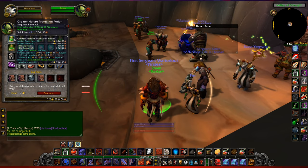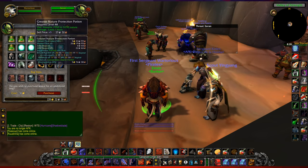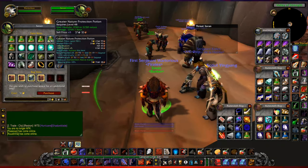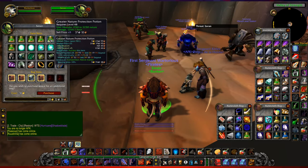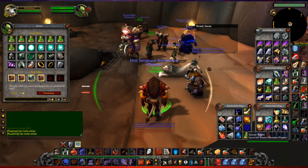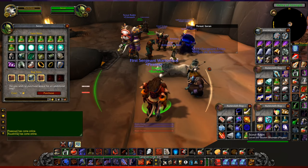You may notice I've got a lot of Greater Nature Protection Potions, which are going to be really useful, and the price of these is probably going to go up. If you've got someone who can make these for you, I think they take one Elemental Earth, one Dreamfoil, and one Crystal Vial. Also, the first boss in Stratholme Undead, which happens to be a spider, drops a whole bunch of nature resistance stuff.